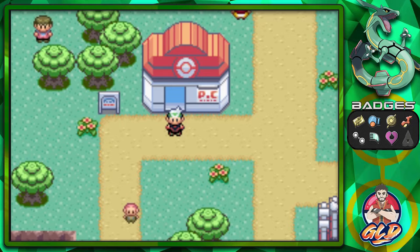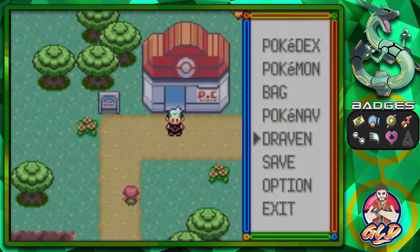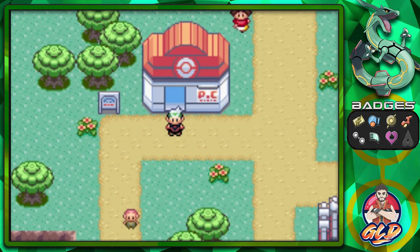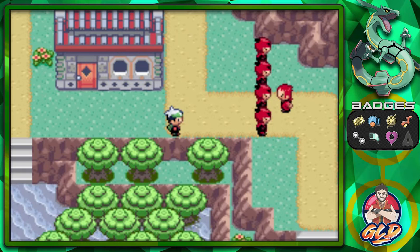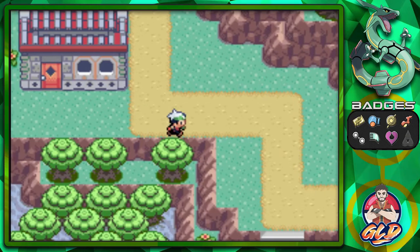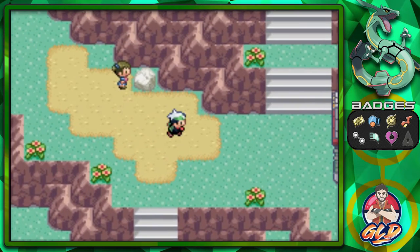Welcome to another episode of our Pokemon Emerald walkthrough. We won our seventh badge, and it looks like we have to go to the Space Center because apparently Team Magma is up to no good. So it is finally time for us to go straight to the Space Center and deal with them.